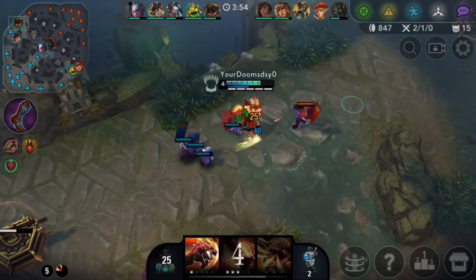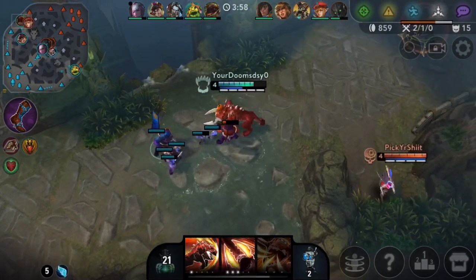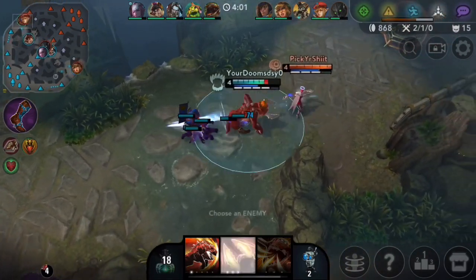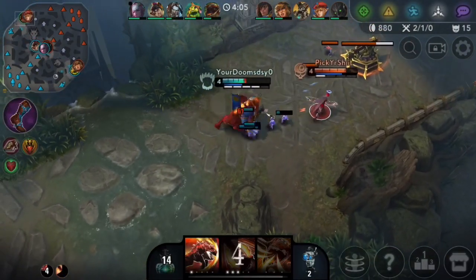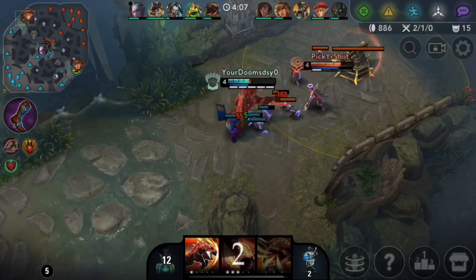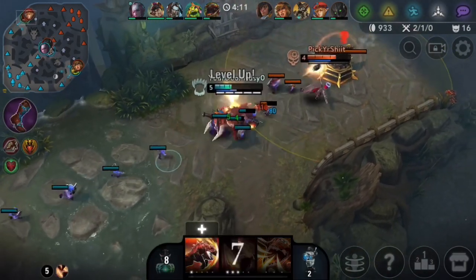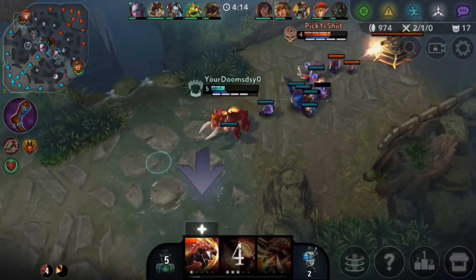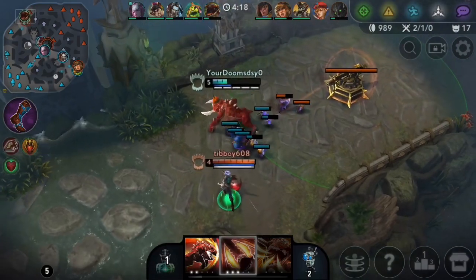Against the Kestrel though — Kestrel is actually one of the only bot laners that can match up with Grumshaw pretty well at like level 1, level 2 in these early levels. The most important thing is to just not die to the Kestrel in the lane phase early on. Because if you do that, you're definitely going to fall behind.